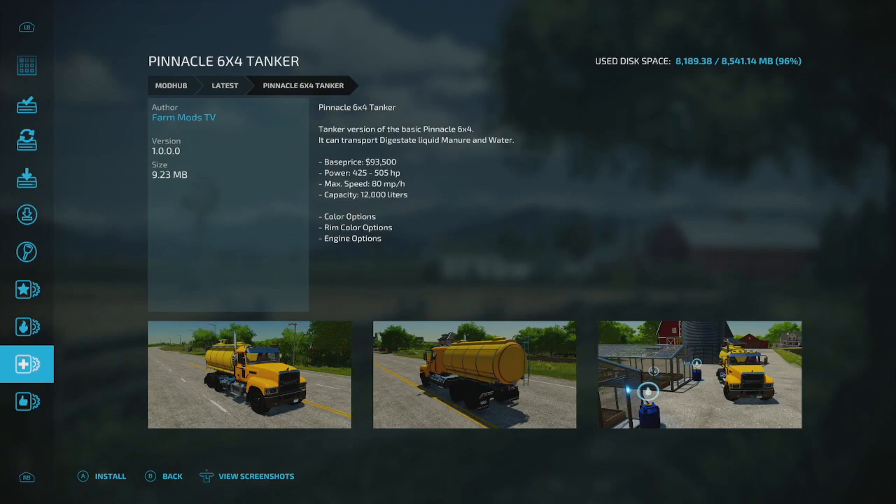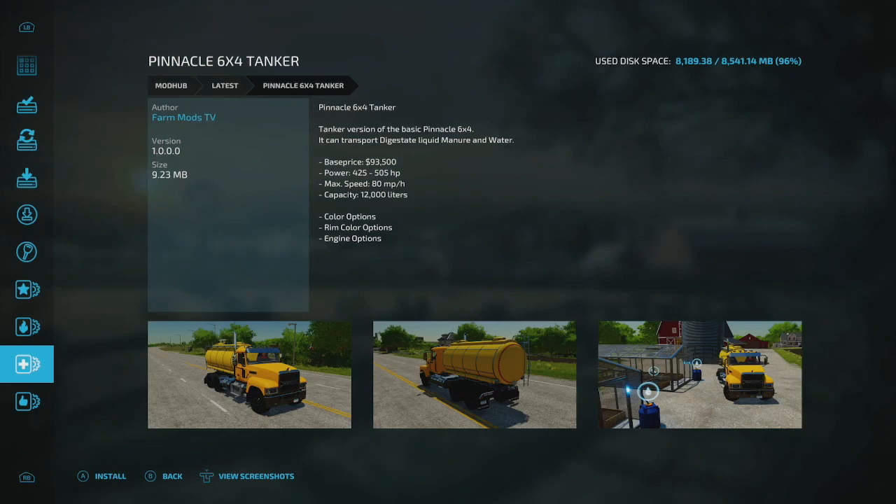The Pinnacle 6.4 Tanker Mac by Farm Mods TV is a Mac truck with a tanker. Base price is 93,500, with engine options, top speed of 80 km/h, and a 12,000-gallon capacity. It can transport digestate, liquid manure, and water — three fluids with a sweet truck to haul them.